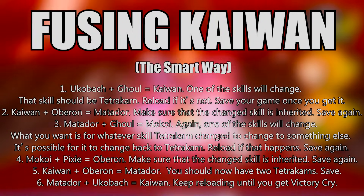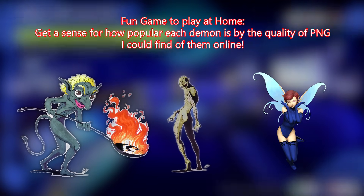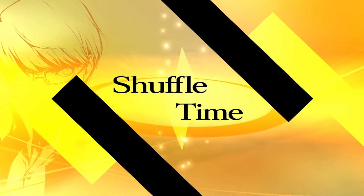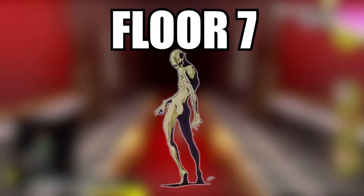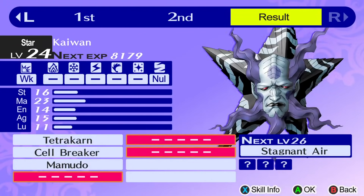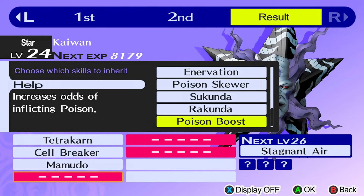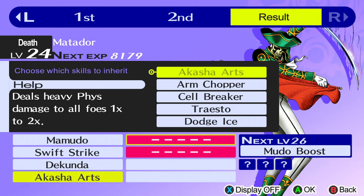So here's the alternative way, which I did a very bad job explaining in my old video, and which should hopefully save you some time. Start by getting Ukobok, Ghoul, and Pixie as drops during Shuffle Time. Pixie appears on floors 1 to 5, Ghoul appears on floor 7, and Ukobok appears on floors 1 to 4, though people claim he can also appear on 7. Once you have your ingredients, you start by fusing Ukobok and Ghoul into Kaiwan. Your goal is for Tetracharn to change — it doesn't matter what it changes into, though if you got Victory Cry on your first try, that would be pretty neato. When you get Tetracharn to change, fuse an Oberon out of Pixie and Ghoul. Then fuse Oberon and Kaiwan into Matador, making certain to pass on the changed Tetracharn skill — we'll call him David.